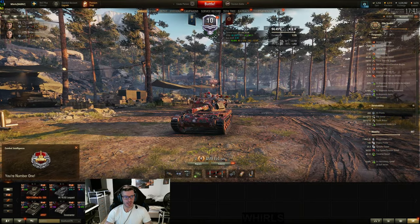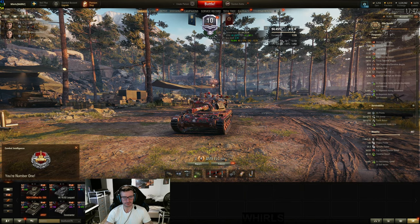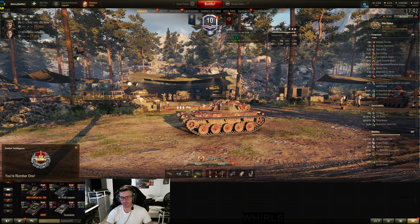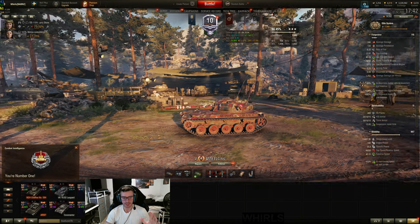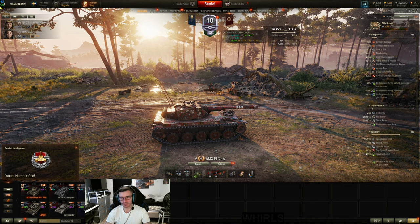I'm running this thing with Brothers in Arms, concealment, snapshot, smooth ride, situational awareness, and recon at 57%, plus off-road driving. This tank is very unique — it's like a TD-light tank hybrid. In case this is your first video of mine, the AMX ELC BIS is a very different kind of light tank when playing with a 90mm. It's a TD-light tank hybrid.